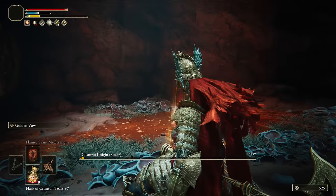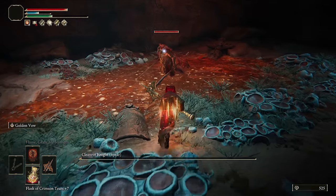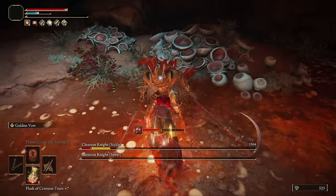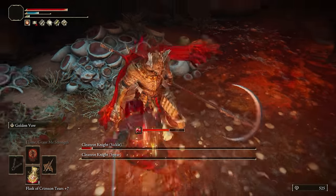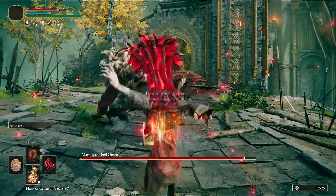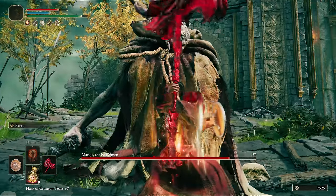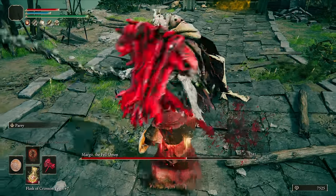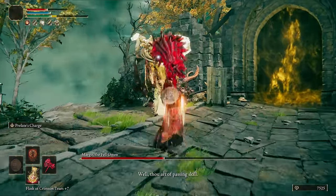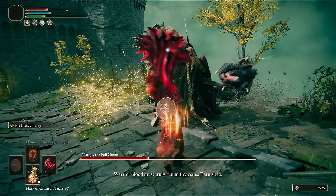Use the Golden Halberd to stunlock both of them for an easy fight. Now because the Hammer costs a ton to level up, it's not going to be plus 16 right away, but it's still pretty good. Like the Giant Crusher, this hammer has a unique charged R2 that's particularly good for smaller enemies and does a whole lot of damage.